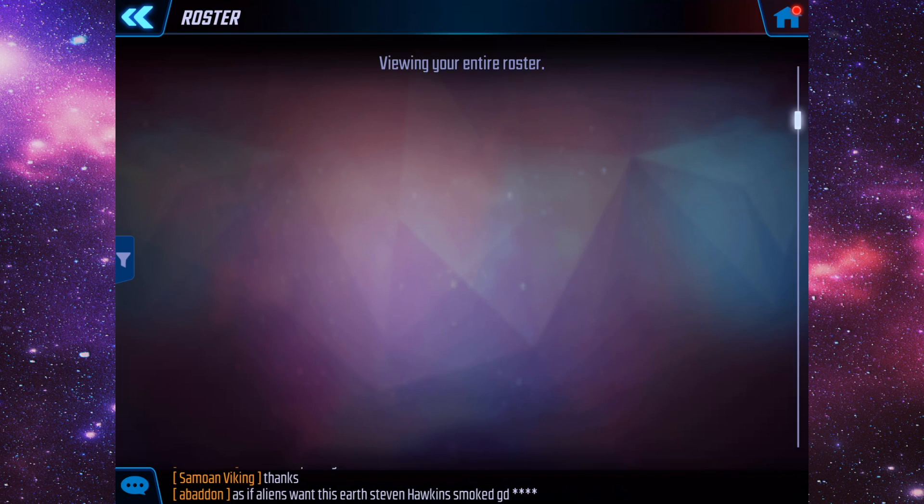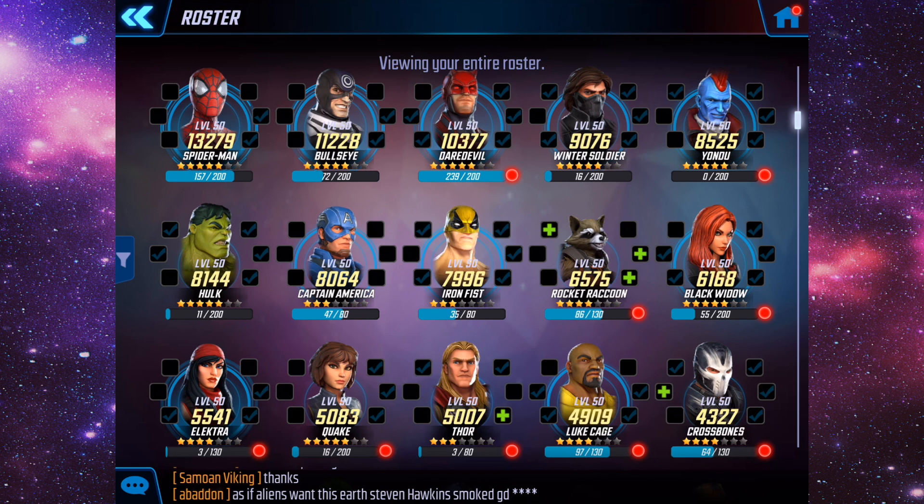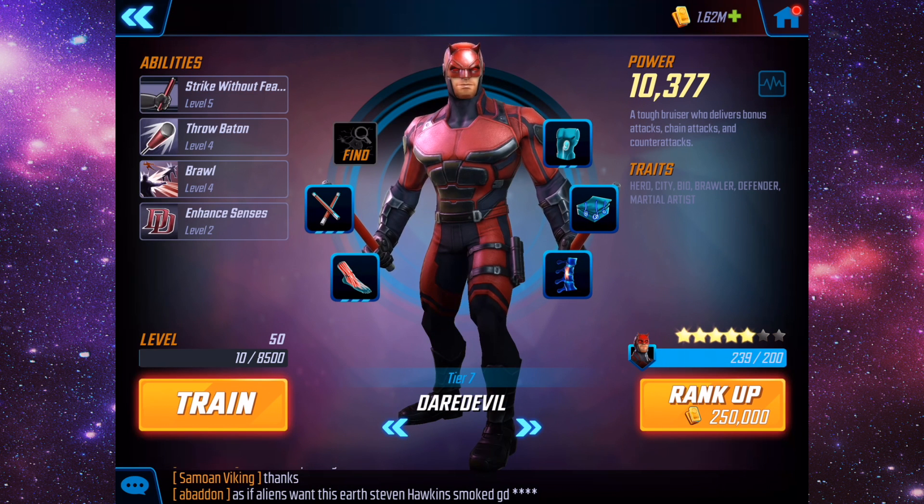Essentially you get free Daredevil shards for connecting. As you can see, we currently have him at five stars, so we're going to be taking him up to six stars — my first six-star character. It costs 250,000 gold and I'm interested to see what his power goes up to.